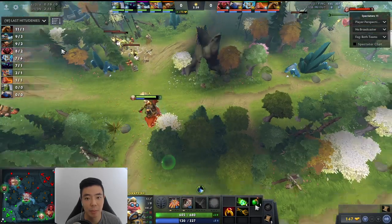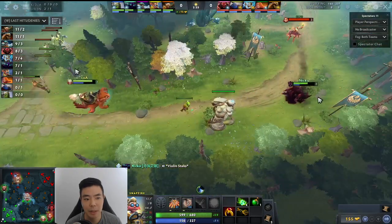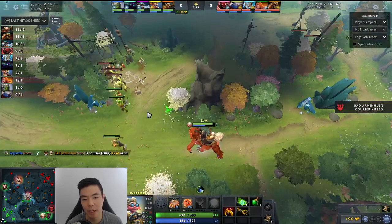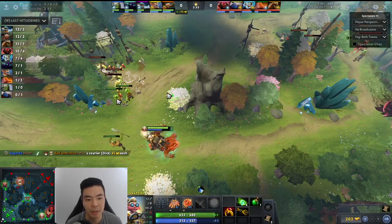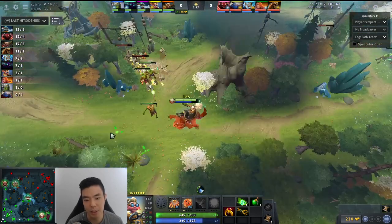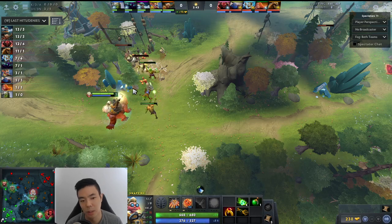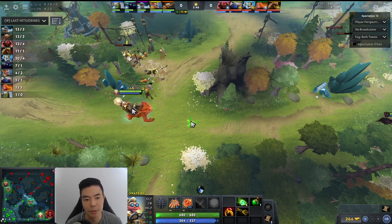Perfect time for the pull. Notice how he stops? He lets the range creep throw out the projectile, and once that projectile is in the air, he can get to the creep and get that aggro in. If you're wondering why he stopped instead of just continuing to walk — the range creep isn't in range, so it would chase after you and the creeps would not be pulled. That's why they do these micro steps.